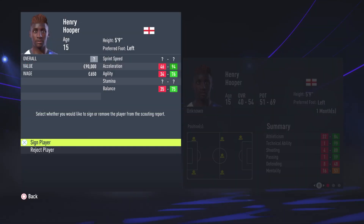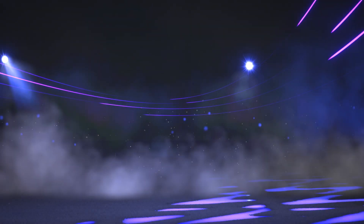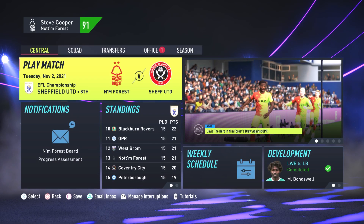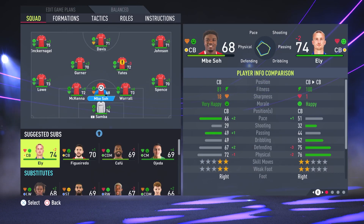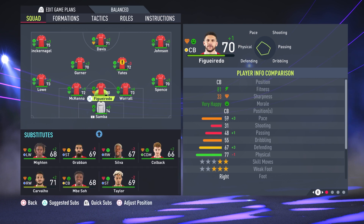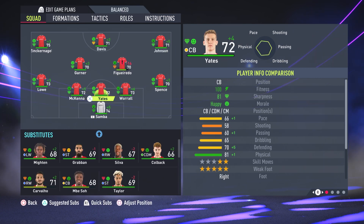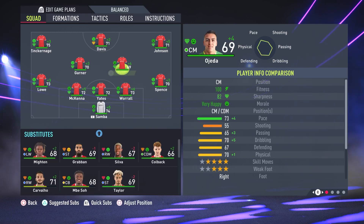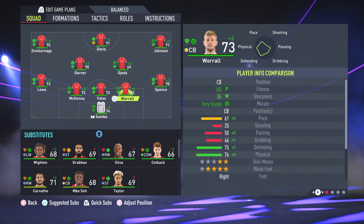Let's get started with the first one. If you want to keep it realistic, the first thing you need to do is make sure that your youth scouts are at the right level for your team. If you're keeping it fully realistic, hardcore mode, you're probably going to have three-star scouts in the Premier League, two stars in the Championship, and one star in League 1 and League 2. You can always apply this to other leagues as well — for example if you're playing in the Portuguese League, it's about the same level as between the Premier League and the Championship, so maybe go for some twos and some threes.